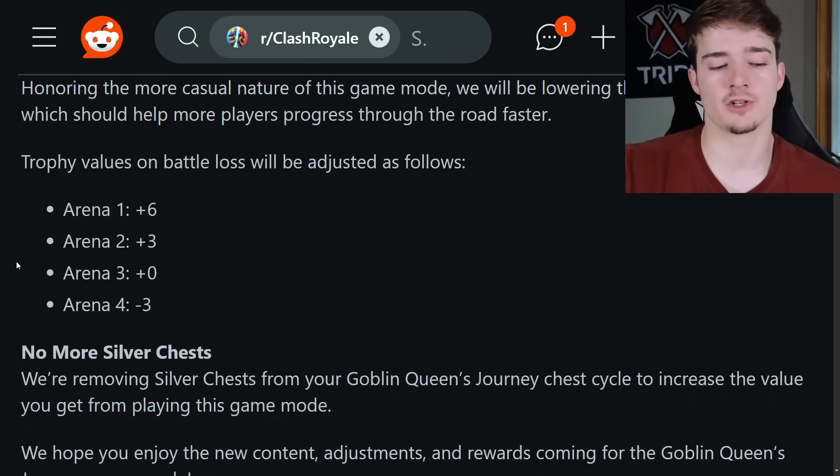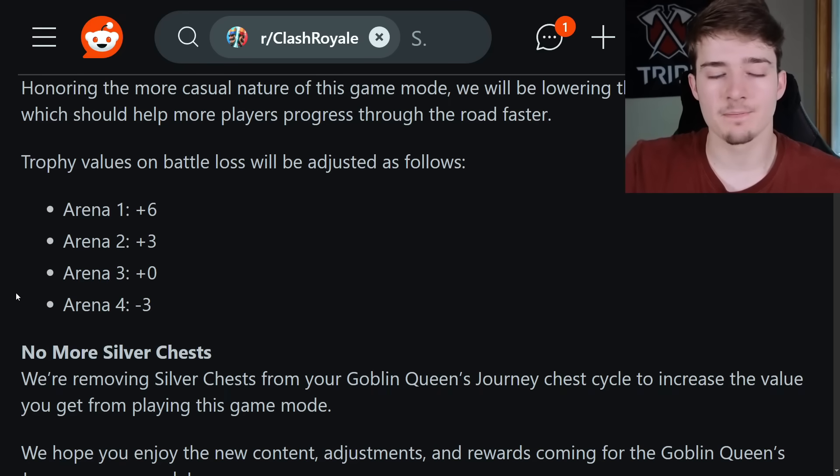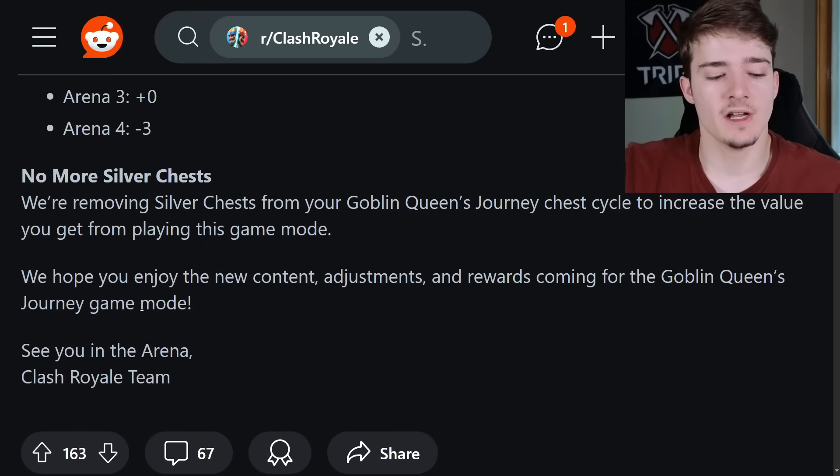Silver chests are being removed from Goblin Queen's Journey chest cycle to increase the value you get from playing this game mode. That's ultimately a good thing because silver chests really suck. The economy in this game has been super inflated with all the new cards required to upgrade — silver chests I feel like shouldn't even exist altogether in this game, or the rate should be lowered. They hope you enjoy the new content adjustments and rewards coming for Goblin Queen's Journey.